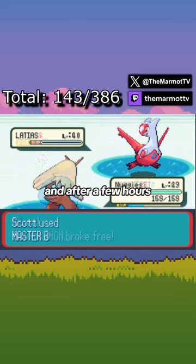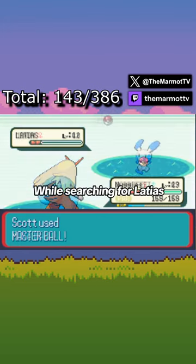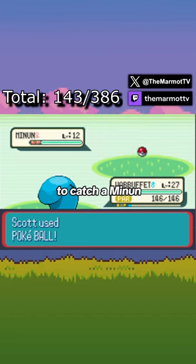Personally, I was having terrible luck, and after a few hours of trying to catch it, I eventually ended up just giving in and using the Master Ball. While searching for Latias, I was also lucky to catch a Minun, which got me to 145 out of 386.